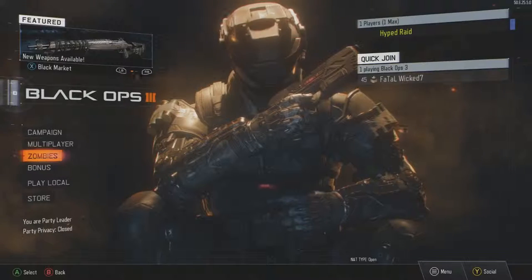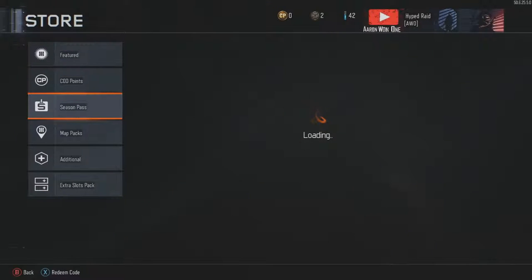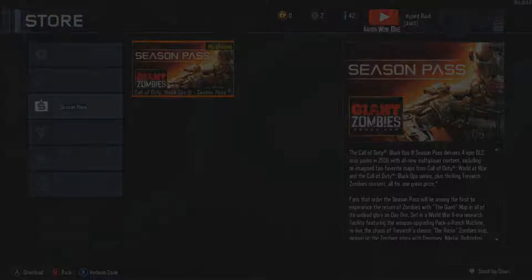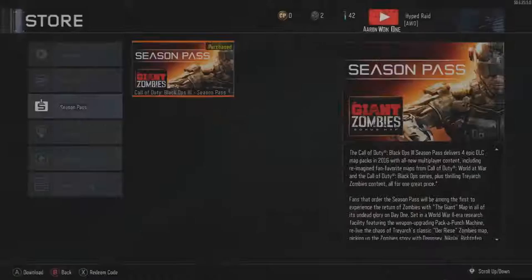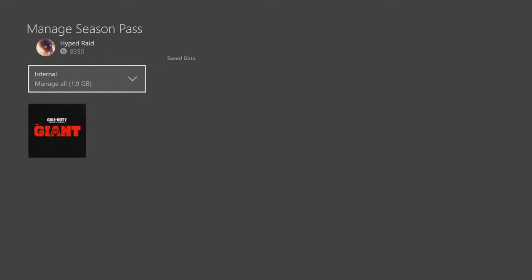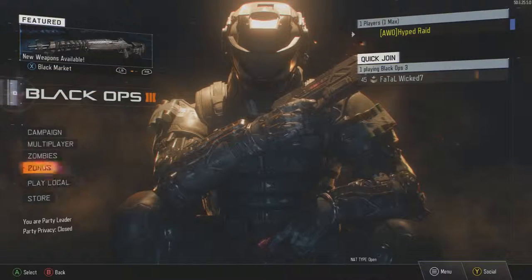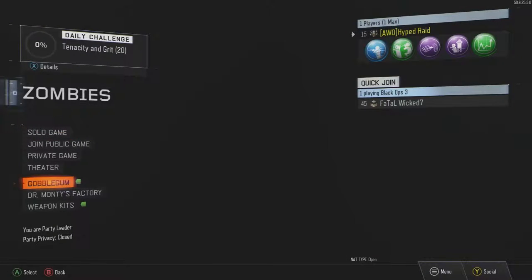Look at that — oh, it looks so good. Let's go down to the store — Season Pass: Purchased! We have it, we have the season pass. Install — there we go, now it's going to install. Okay, it is installed. Alright, here it comes guys — the moment you've all been waiting for.